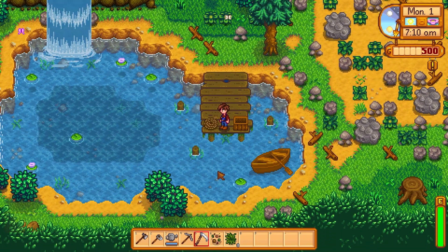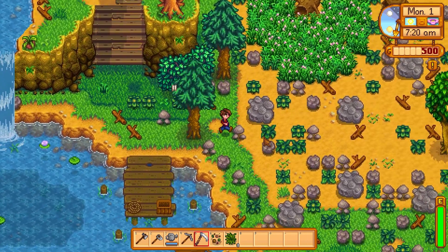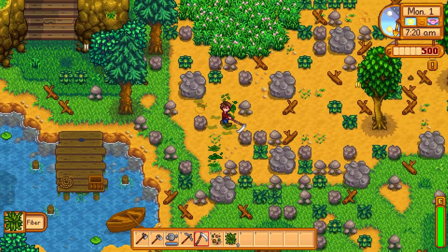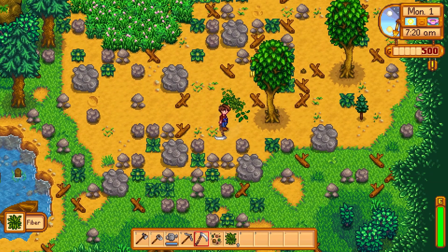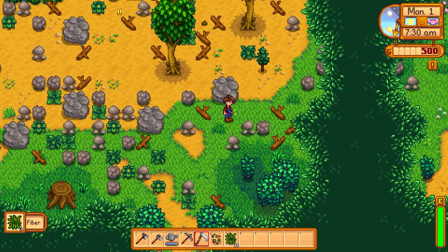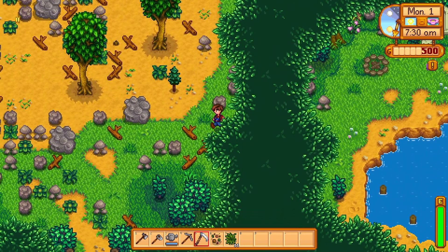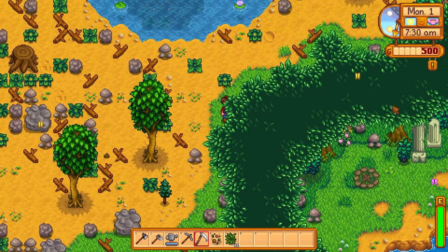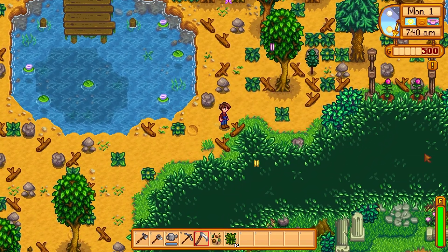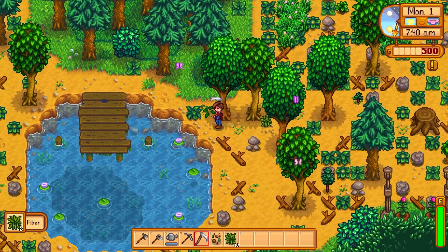I especially like the fact that there's a little dock — you've got your little boat here. This kind of makes it look more rugged and rustic terrain-wise, so I absolutely love that. Now you've got your way down to Marnie's, that's always cool, and there's this little tree line here. I kind of like that there's a little secret grotto down here — I think that is amazing.